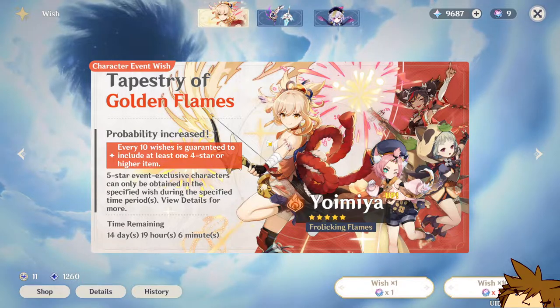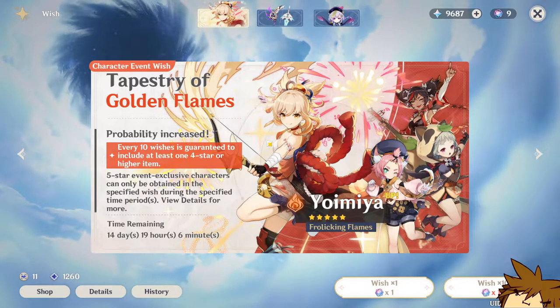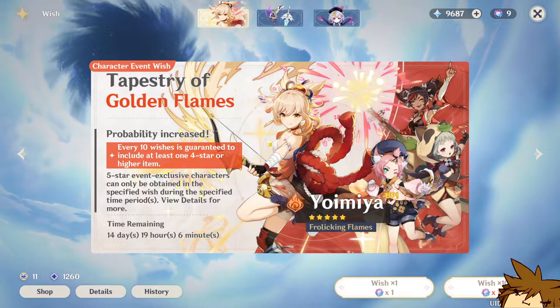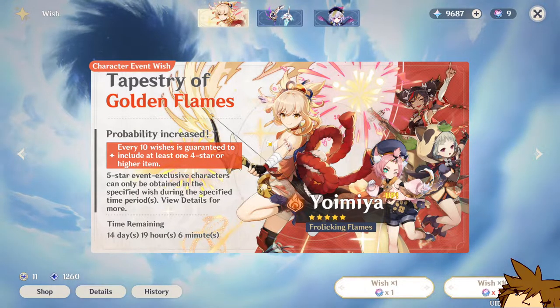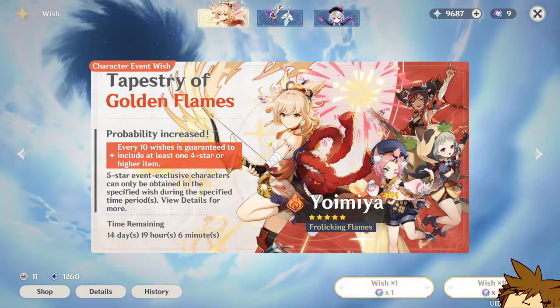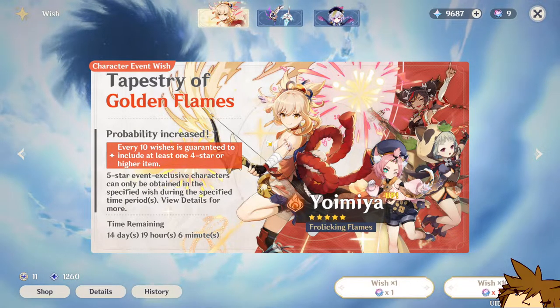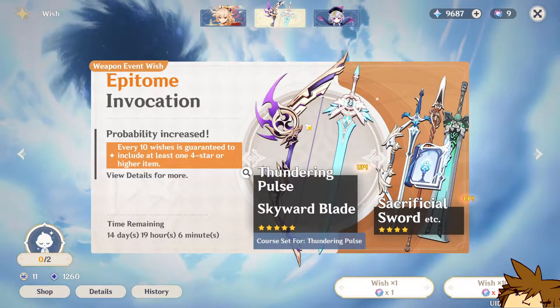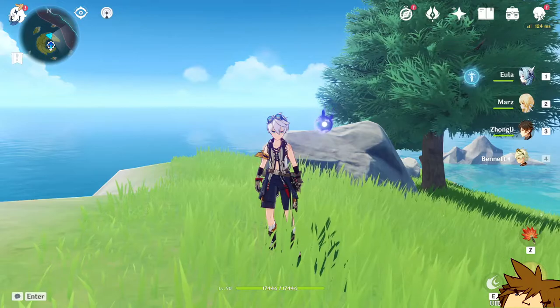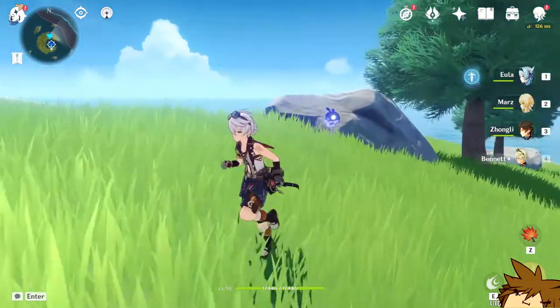A lot of people summon on the limited character banner because it's more guaranteed. You go around 80 pulls, hit soft pity, get a five-star — you might lose the 50/50, but the next 75 to 90 pulls you're guaranteed. On the weapon banner, you're not guaranteed at all unless you accumulate all your Fate Points. Once you have two Fate Points, you are then guaranteed — that's the whole deal with the weapon banner.